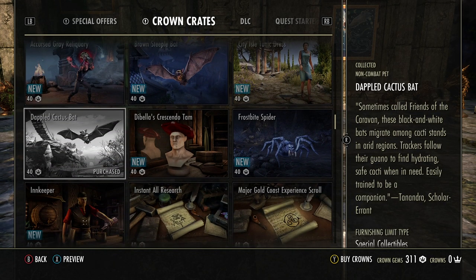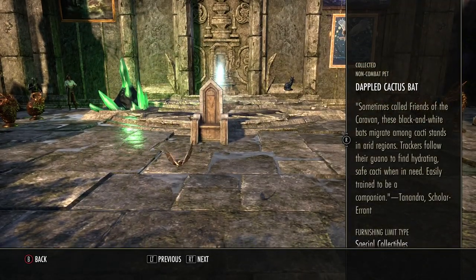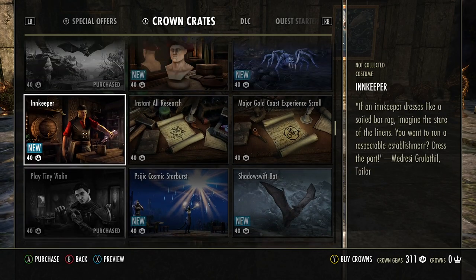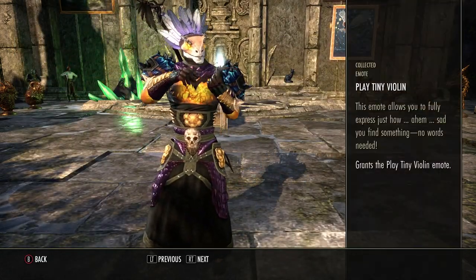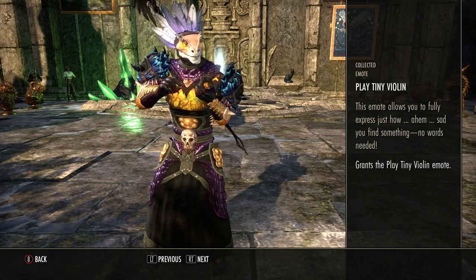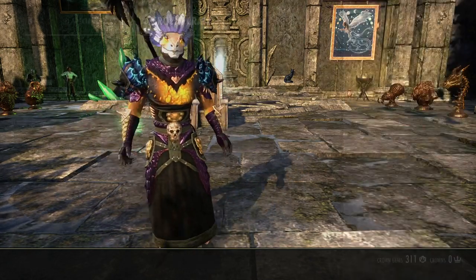And I got the Dappled Cactus Bat — cute, but it looks pretty similar to the free one. And then this — I definitely wanted it, I would have bought it — the Tiniest Violin in the World. Playing my heart bleeds for you.